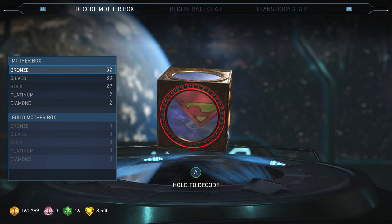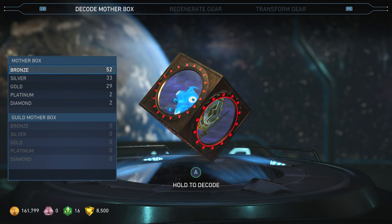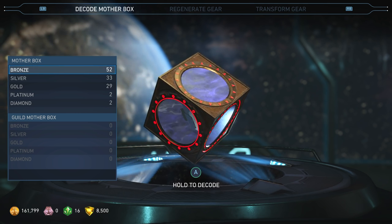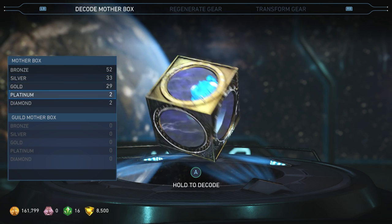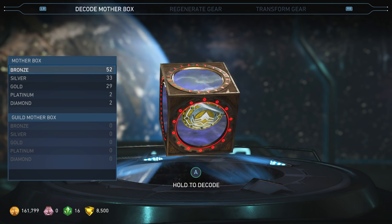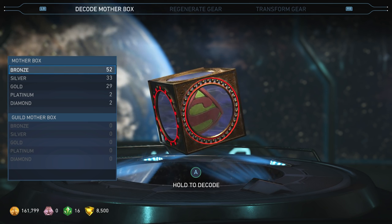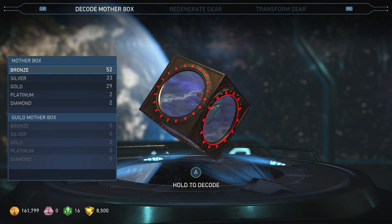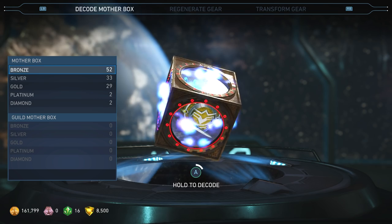I have some stuff that's like level 20 but I can't equip it. I wanted to have like 99 of each, but I'm just going to open these. Hopefully I get some source crystals because I only have 8,500 source crystals even though I've been grinding a lot for multiverses. Here we go, let's start off with the bronze ones first.